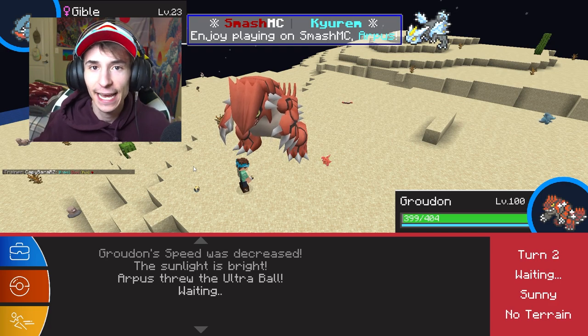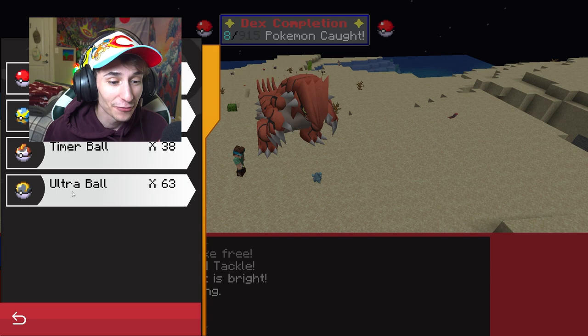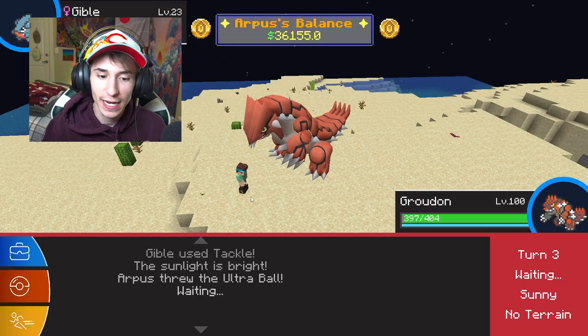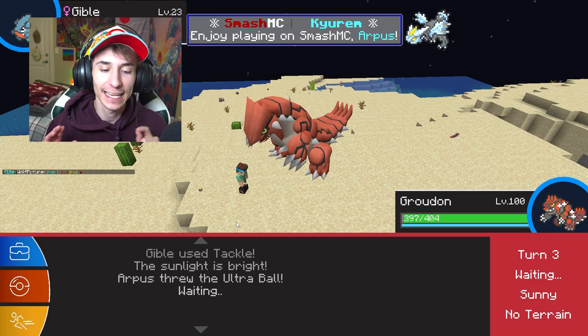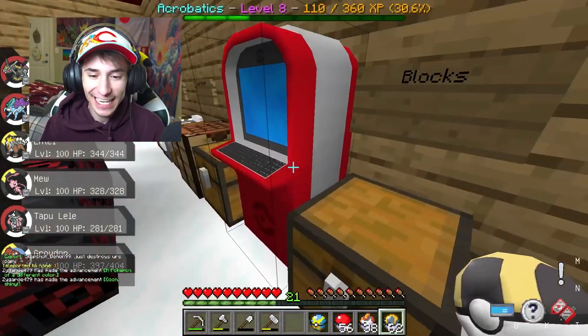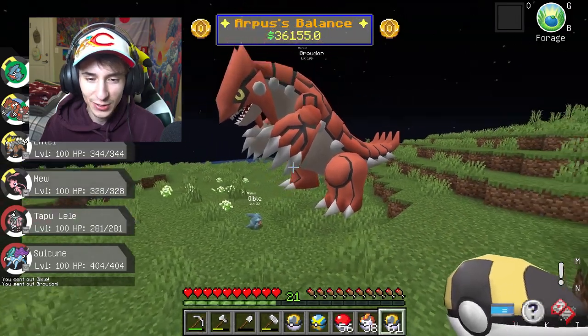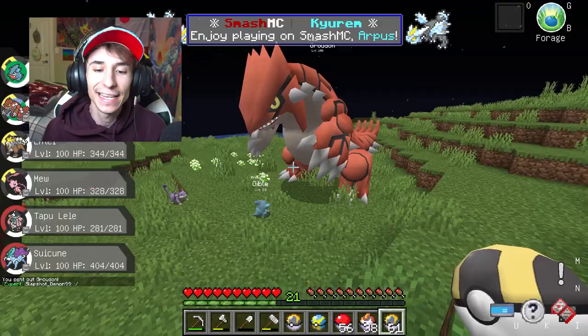We've got 64 Ultra Balls — there's no way I'm not catching this Gible right now. Stay in the Pokéball, don't make me attack you. I'm a level 100 Groudon — this isn't going to go how you think. Just stay in the ball, Gible. I've caught legendaries in fewer Pokéballs. Let's go! And just like that, we have caught ourselves a Gible.